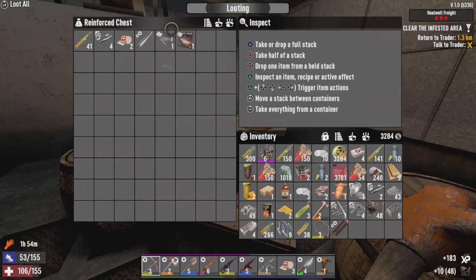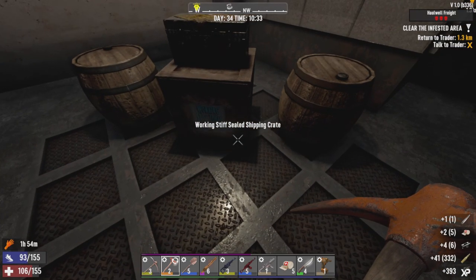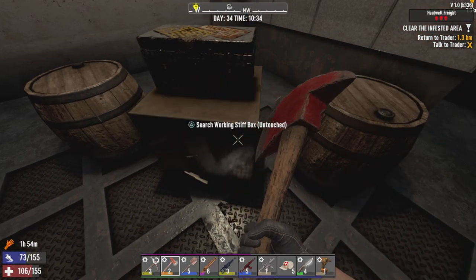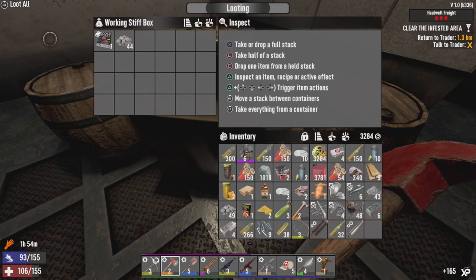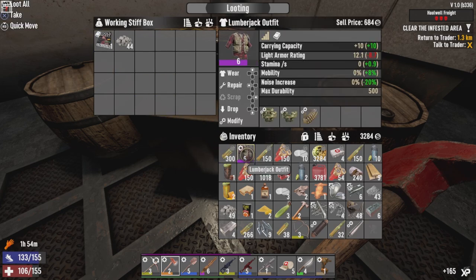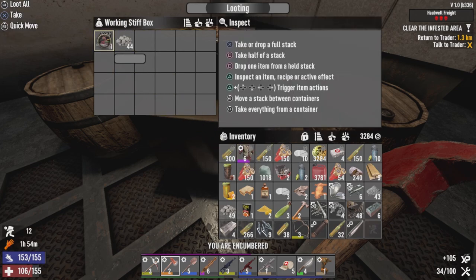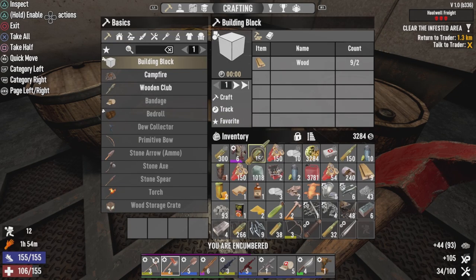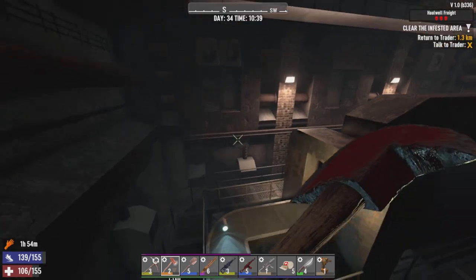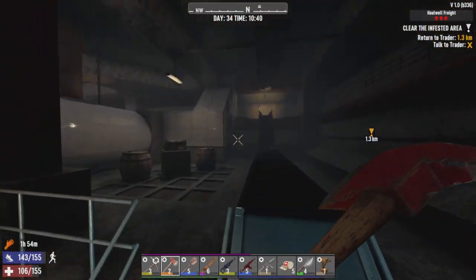Reinforced chest - hopefully you have something good for me. You have Tools Digest, which I don't have too much of actually. I'll take the cobblestone rocks. Job done. Lovely job.